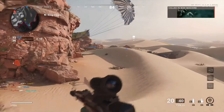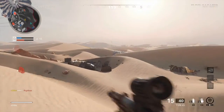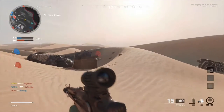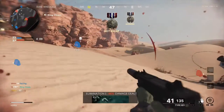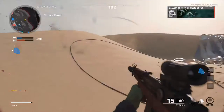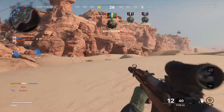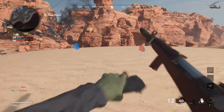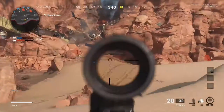Ugly number two: shotguns as secondary. I didn't see too much spam of this in the beta, but I know that as you continue to play, people are going to get different attachments for those shotguns. The Spaz 12 was already pretty gross up close — it had a silencer, it was semi-auto, and it was almost impossible to compete with. It was killing faster than SMGs, so why would you ever use an SMG when there's a shotgun you can spray with that's just easier?